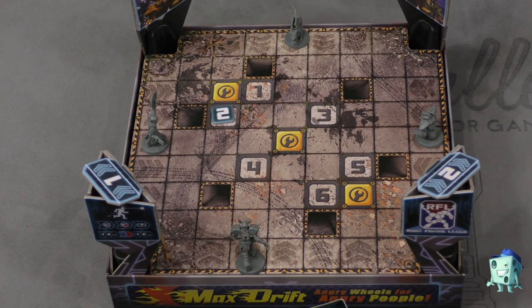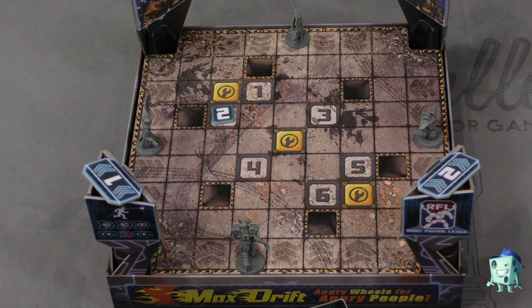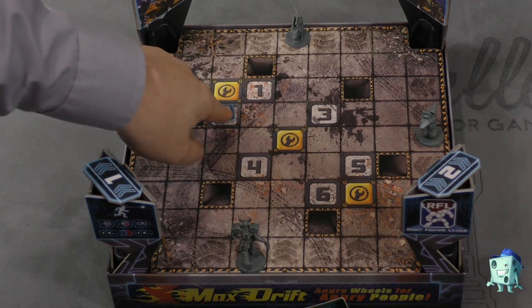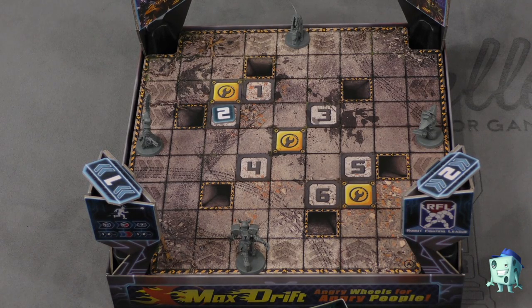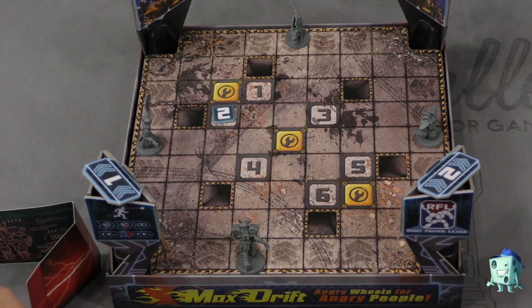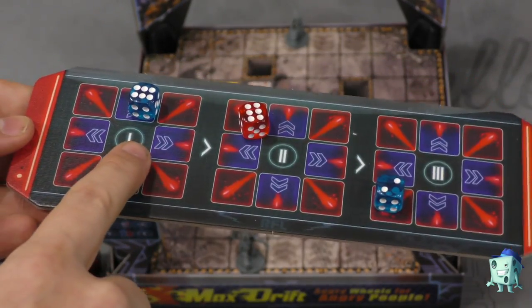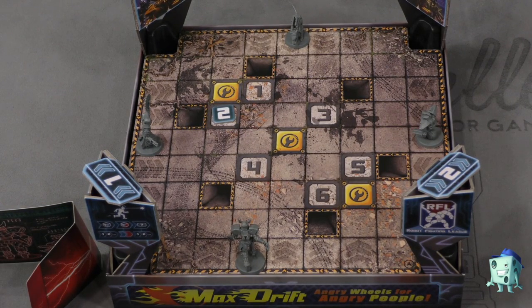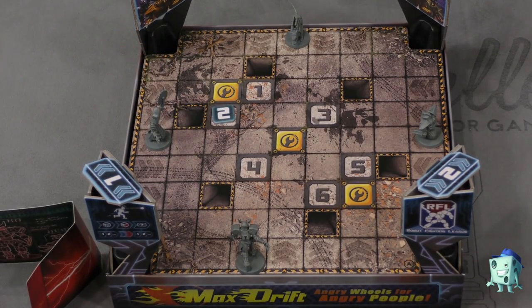That token is what players are trying to move to. If you land on it, you get that victory point token. If you land on a pit, you're destroyed and come back to the start. You're also trying to do three damage to other robots — if you do a third damage to somebody, you get a victory point for destroying them. So killing other robots is good, and landing on victory point tokens is good. These tokens keep showing up round after round, with a maximum of three on the board at a time.